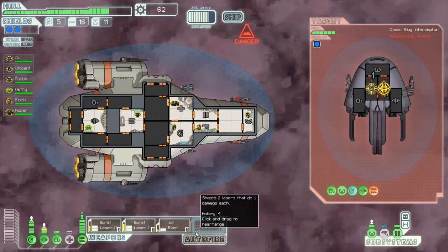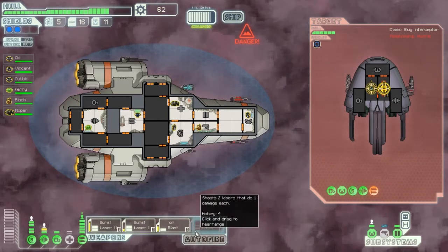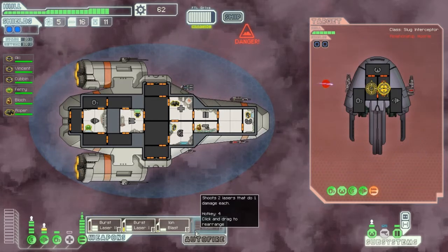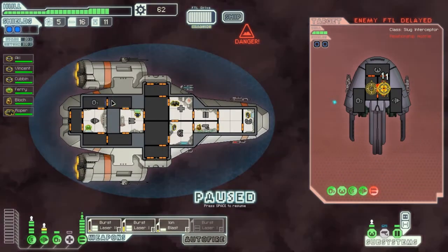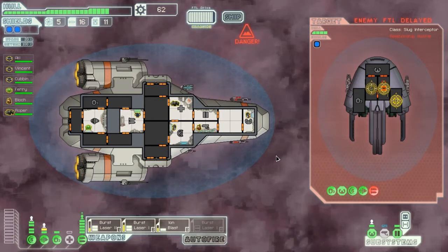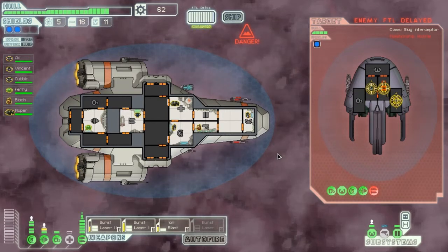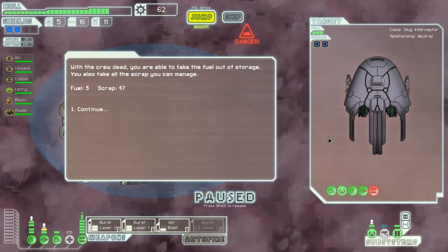So I would need 2 more energy and 2 more in weapons. They are trying to escape - I am not going to let them escape, obviously. Firing laser 2 on engines - actually I am going to do everything on engines.